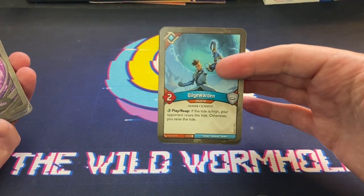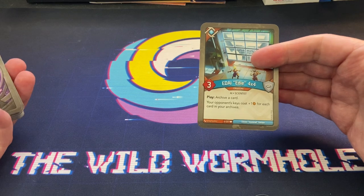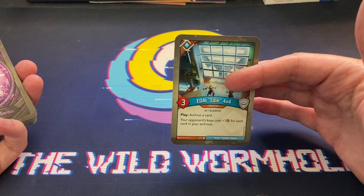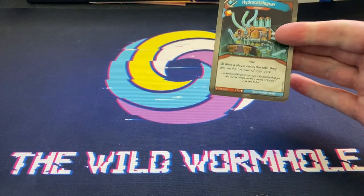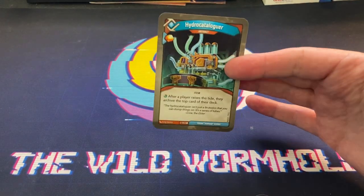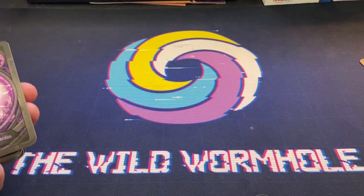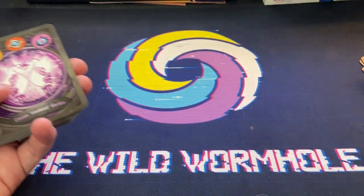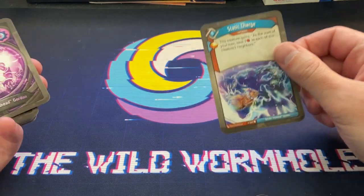Bilge Warden. Tide Raiser - if the tide is high your opponent raises the tide, otherwise you raise the tide. Eddie! Now we've got something with those Mobius Scrolls - archive a bunch of cards and make your keys cost a million. Hydro Catalog - after a player raises the tide they archive the top card of their deck, more archiving. Static Charge - at the start of your turn, deal two to each of the creature's neighbors. And a second one!